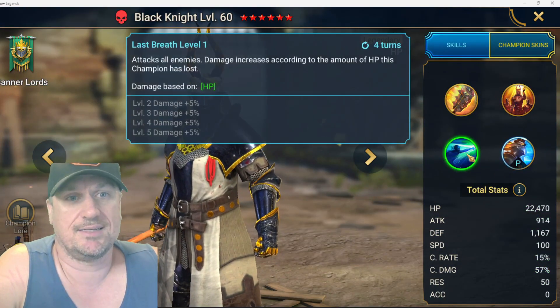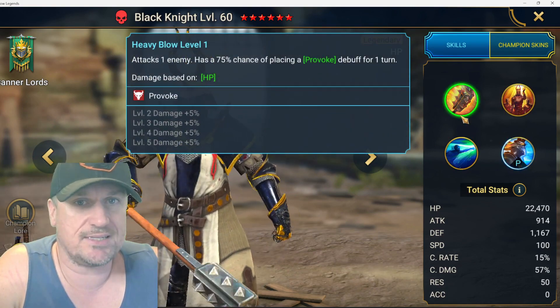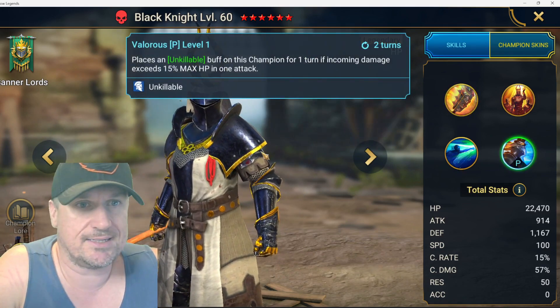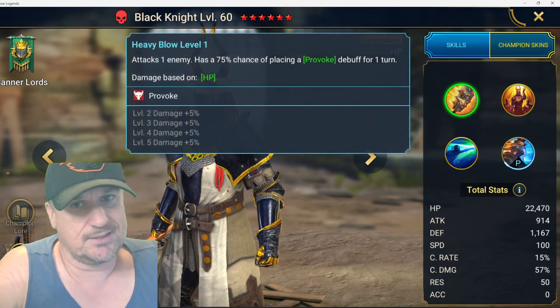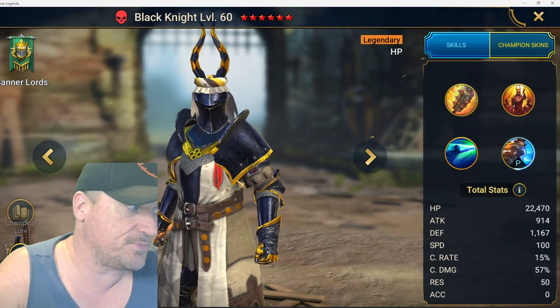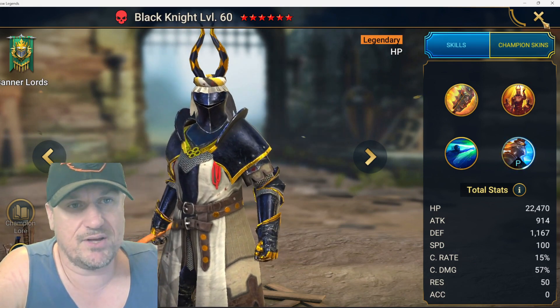Black Knight has a heal, increased defense, and a provoke — a pretty simple kit. He's got an interesting unkillable situation going on, but he doesn't really see a lot of use in the game. For that reason, I'm giving him a D.